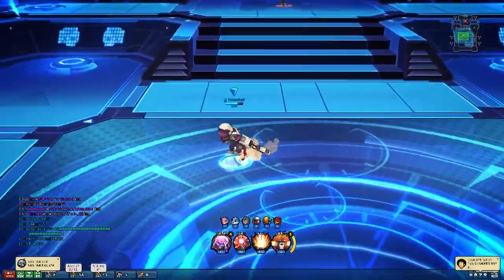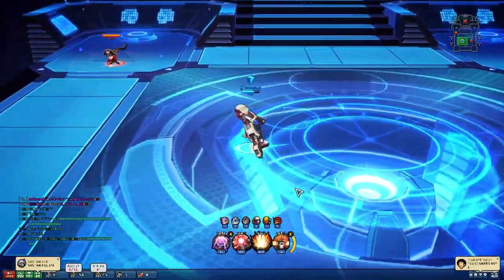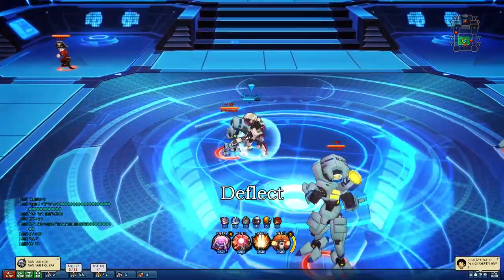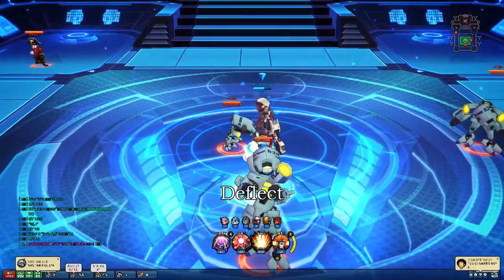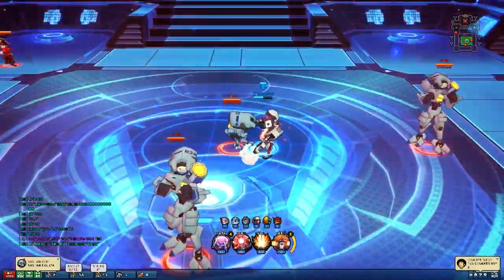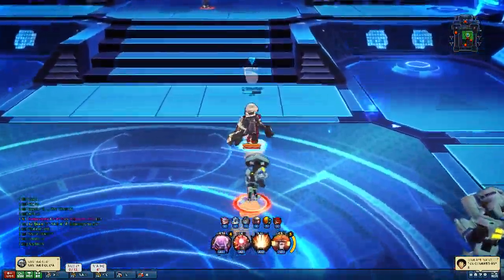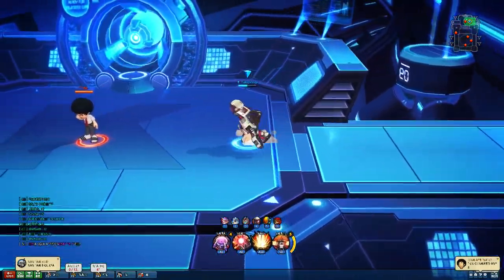So defensive skills — pretty much your armor is used as a defensive kind of thing. And you have a Deflect, which I always seem to have trouble with on Crunch Time. But you can see — there we go, Deflect. You get the idea. I'm not going to spend all day trying to deflect a robot.